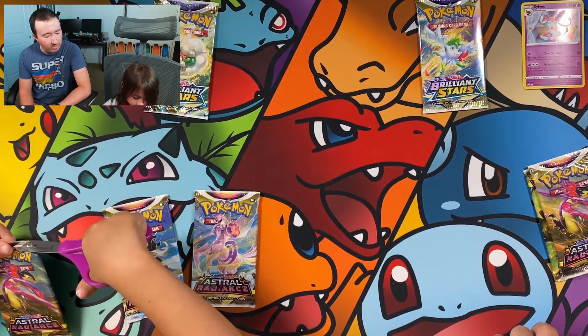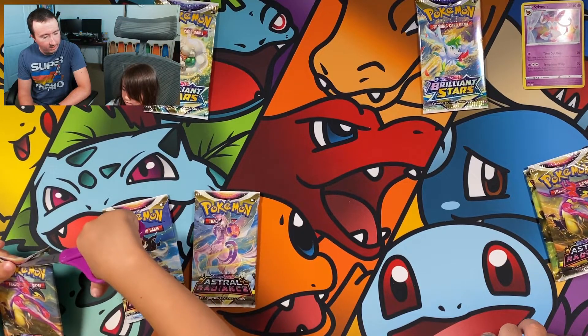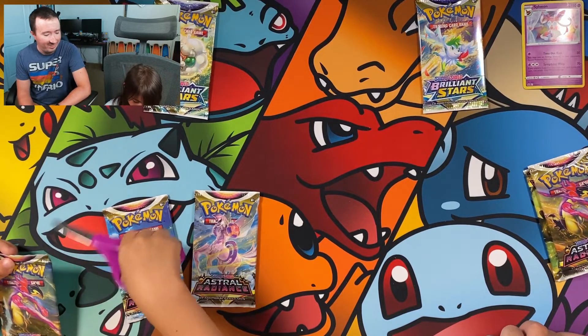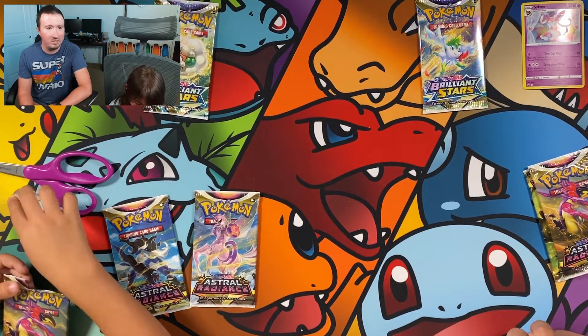Do you like opening up these Pokemon cards with me? You're getting a little older so these openings are a lot more fun now. When you were little like Nathan, you used to do a lot of tantrums and it used to be hard.